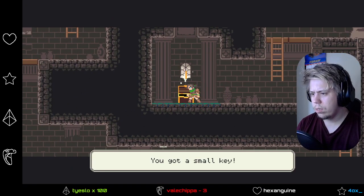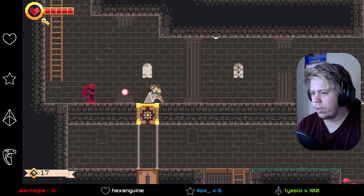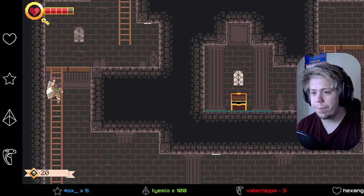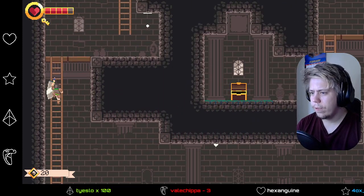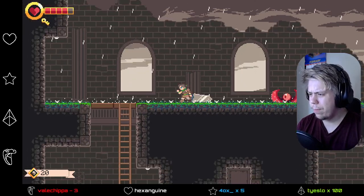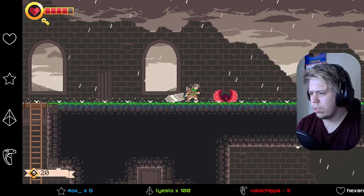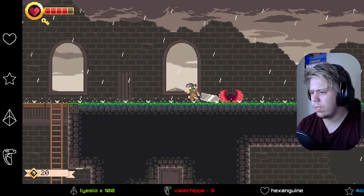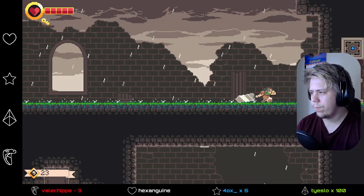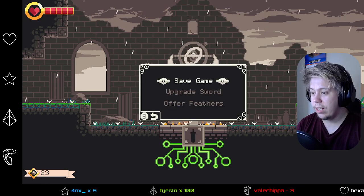Can I block? I'll just dodge, right. That type of old 8-bit, 16-bit music. I guess I need to wait for it to attack. There we go, okay cool. Nice, okay — good start. Save point, oh that's really cool. And we can upgrade our sword off of feathers. I guess that's not possible right now.